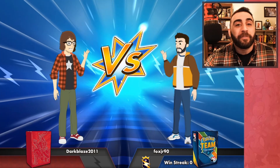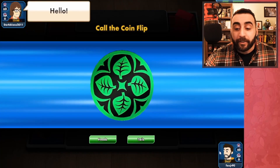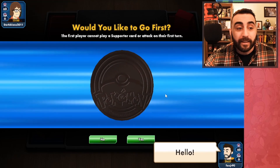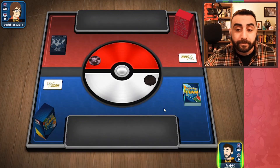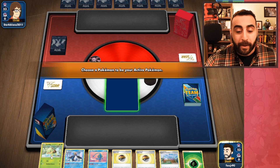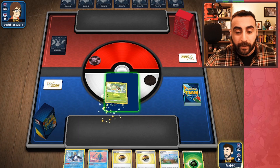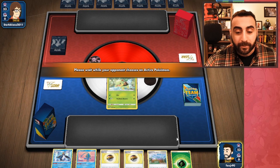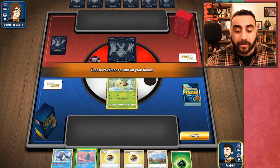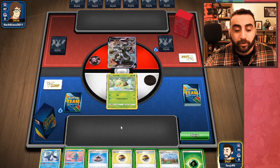Going into game two, let's see if we can fare just a little bit better. It might be a single strike deck, and if it is we can try to take advantage of weakness on their Umbreons for some easy prizes. There's a Turtwig, that's not bad.